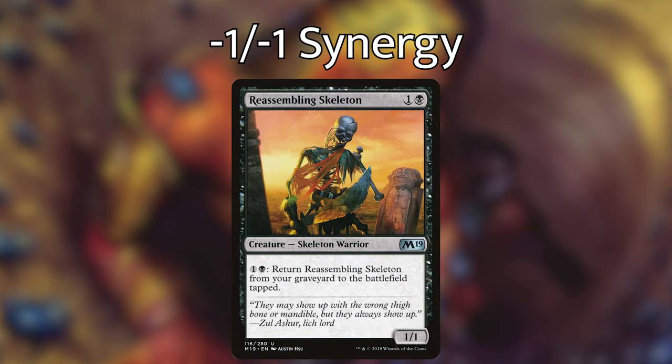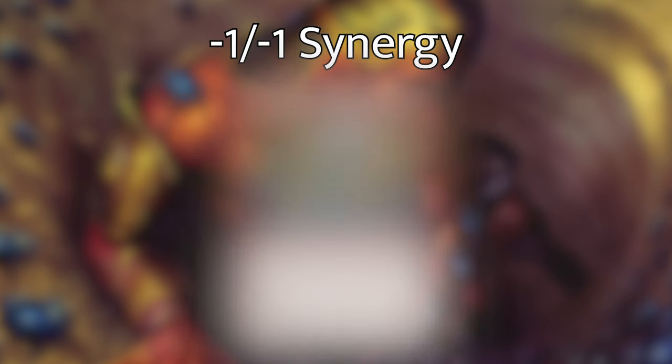Similar to that, we have Reassembling Skeleton — one generic and one black, a 1/1 skeleton warrior — and for one generic and one black, we can return it to the battlefield tapped. Rite of the Raging Storm — an enchantment for three red red — creatures named Lightning Rager can't attack you or planeswalkers you control. At the beginning of each player's upkeep, that player creates a 5/1 red elemental creature token named Lightning Rager with trample, haste, and at the beginning of the next end step, sacrifice it. This card is a two-in-one package: it incentivizes our opponents to attack other people, bringing life totals down, and it gives us options for putting minus one minus one counters on these Lightning Ragers — since they're only 5/1s, we can kill them immediately after they've attacked.